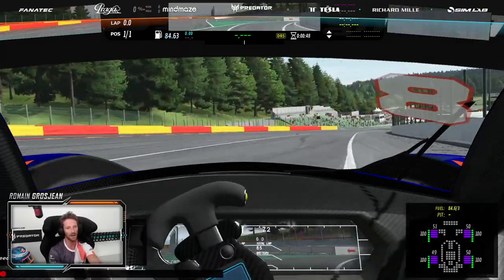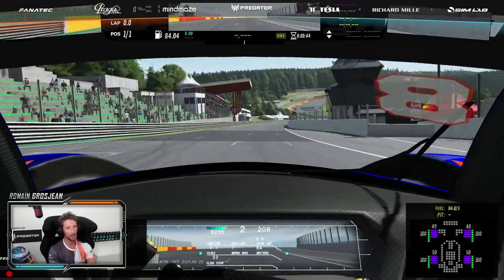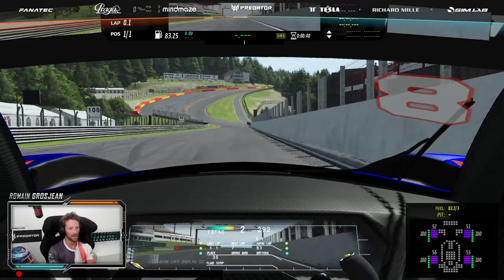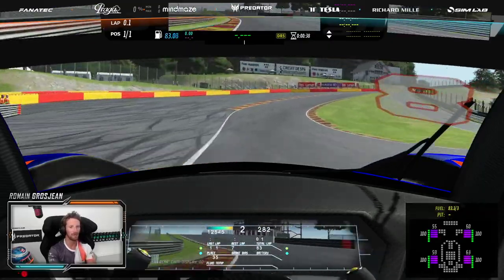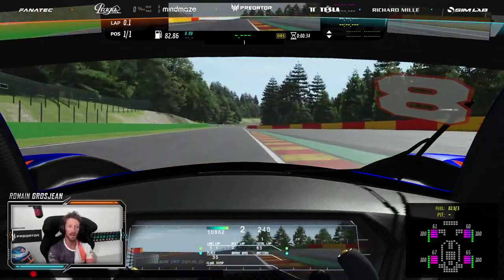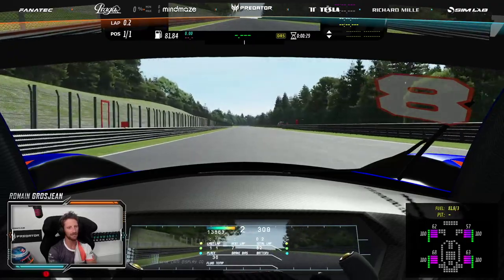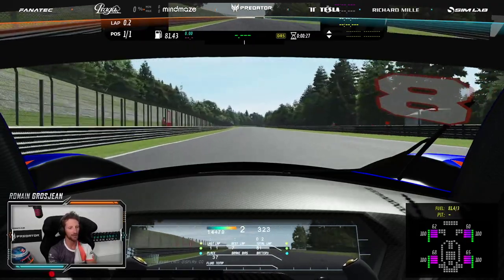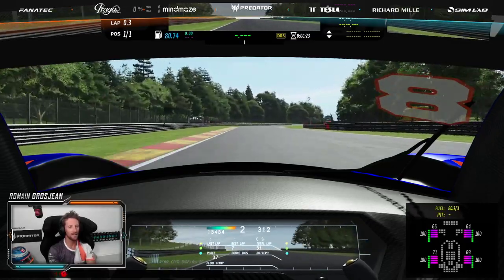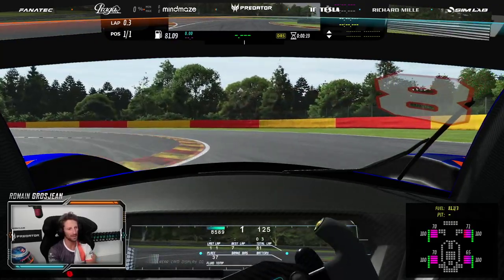What you need to know about this car: it's about 1,000 horsepower, full electric, so you're gonna see the speed is super high. Look at this — we're gonna get 300. It's loose, it's very oversteering. On to the main straight: 300, that's 320, 330, almost 340 — quite impressive.